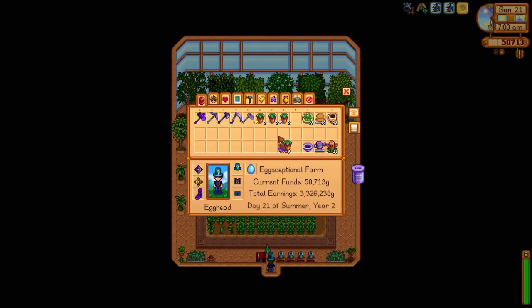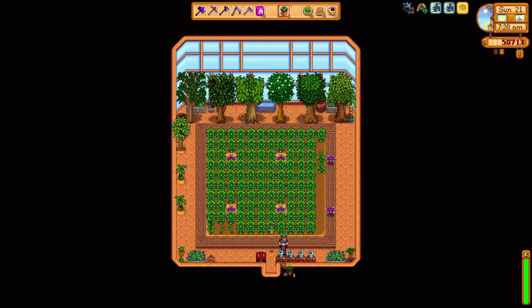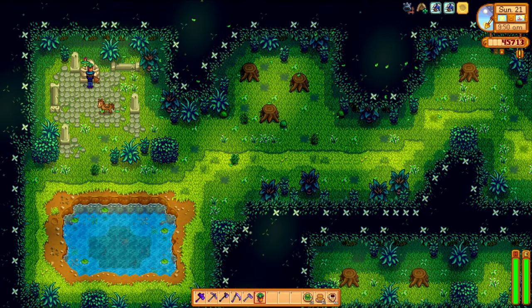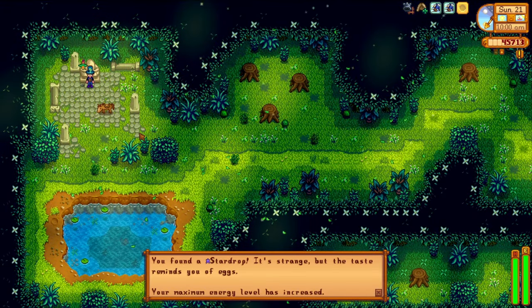The next morning, I'll show you a little bit of that greenhouse maintenance I mentioned before. I acquired a couple of rare seeds from the traveling merchant over the last few months. They take 28 days to grow, and once they're ready, I process them through seed makers to make even more. It's the same principle as the ancient fruit seeds I've been gathering. However, ancient fruits are multi-harvest crops, whereas sweet gem berries are single. I hold onto one sweet gem berry, which I'll be using right away. After dealing with that, I take that extra sweet gem berry down to the secret woods. If you give a sweet gem berry to the statue in the northwest corner, you'll be rewarded with a star drop. That's gonna give us four out of seven total star drops.